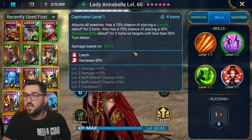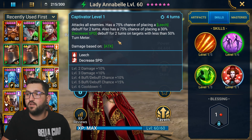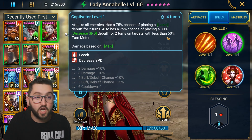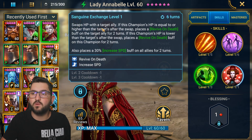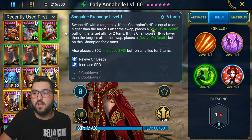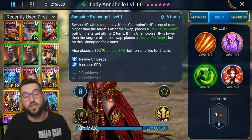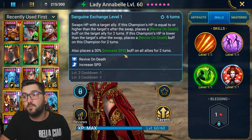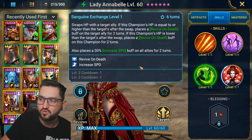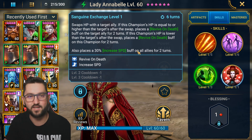On A2 she has an AOE with a 100% chance when booked to place Leech, plus a chance to place Decreased Speed on targets under 15% HP — useful for Hydra or similar content. On A3 she swaps HP with a target ally; if her HP is higher she places Revive on Death on the target, otherwise on herself. It also places a 30% Increased Speed buff on all allies — so she could work as a speed champion in Hydra too.